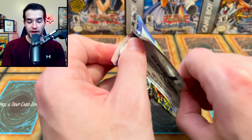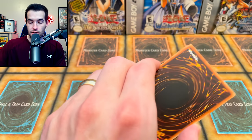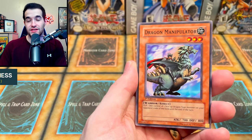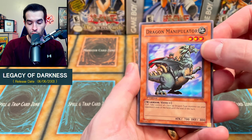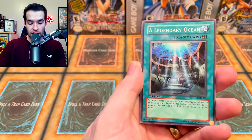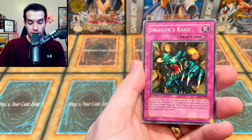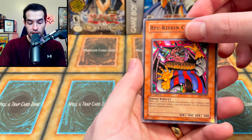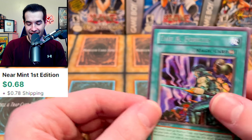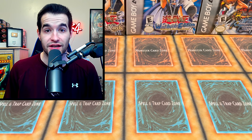Let's go into the Legacy of Darkness pack — can we pull something crazy? There's only a Rare or a Foil in this one because this is 2003, nearly 20 years old at this point. Dragon Manipulator, Life-Absorbing Machine, The Illusory Gentleman, A Legendary Ocean, Faint Plan, Skull Knight number two, Dragon's Rage, Uriu Kishin Clown, and the A-Forces. Just the A-Forces out of that pack — three out of six overall. Started three for three, ended 0 for three, but 50% is pretty good.